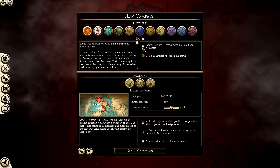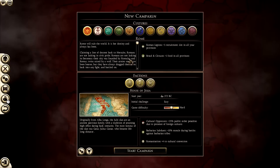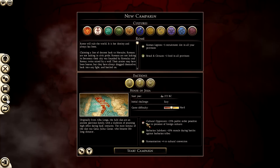Rome's initial challenge is easy. It gives you a little description about the faction. On the right-hand side we have Roman legions, giving us plus one recruitment slot in all our provinces, and bread and circuses giving us plus one food in all provinces. It also tells you about each individual family - you can play as the Julii, the Junii, or the Cornelii. I'm going to go with the Julii, which is of course the house of Julius Caesar himself.